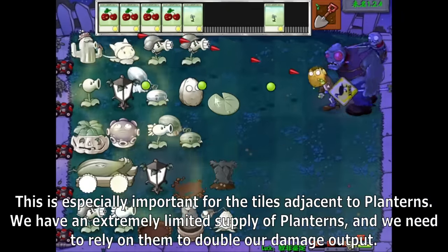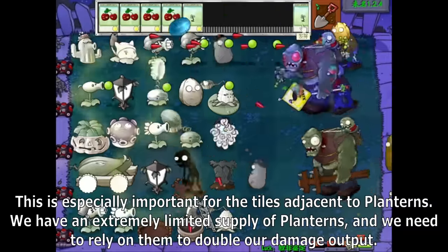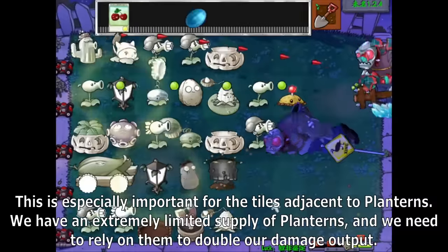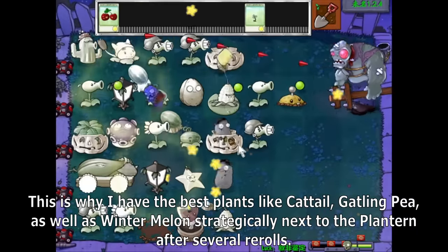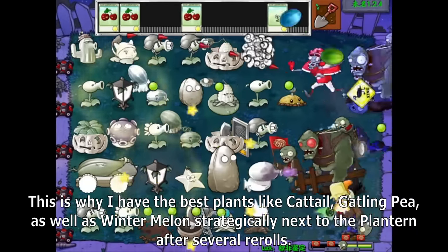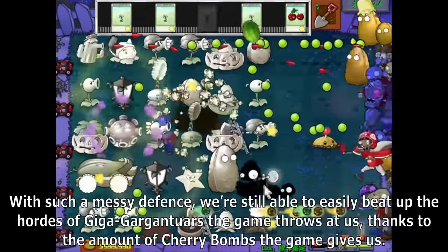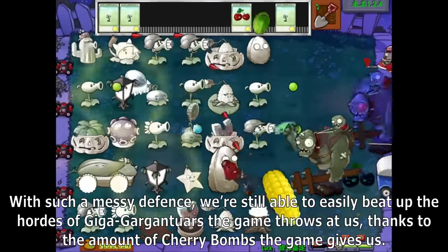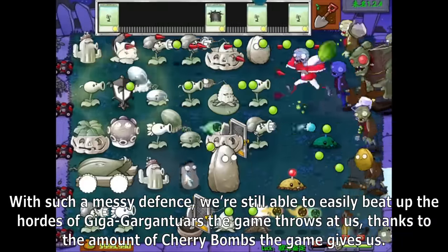This is especially important for the tiles adjacent to Planterns. We have an extremely limited supply of Planterns, and we need to rely on them to double our damage output. This is why I have the best plants like Cat's Hail, Gatling Pea, and Winter Melon strategically put next to the Plantern after several rerolls. With such a messy defense, we're still able to easily beat up the hordes of Giga Grandros the game throws at us, thanks to the amount of Cherry Bombs the game gives us.